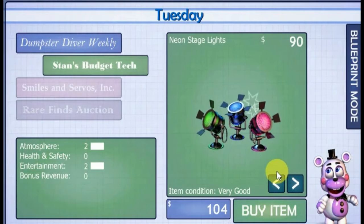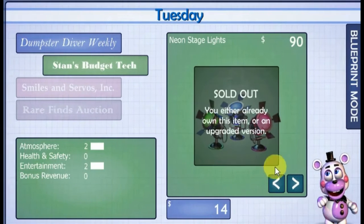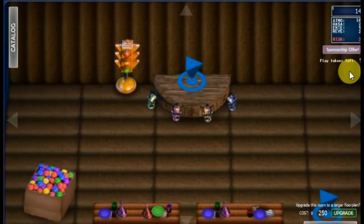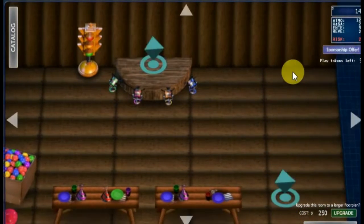Oh, this is expensive. Oh, I can buy this, so I guess I'll buy the... And now I'm broke again. Alright, so I've bought some new stuff, and I don't really care for the Pizzeria Simulator.